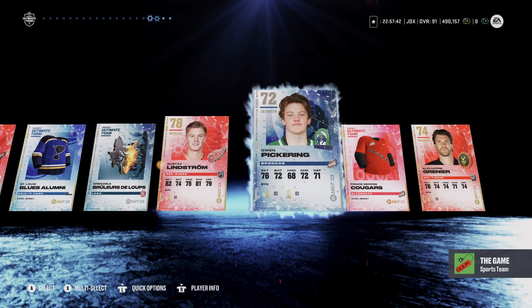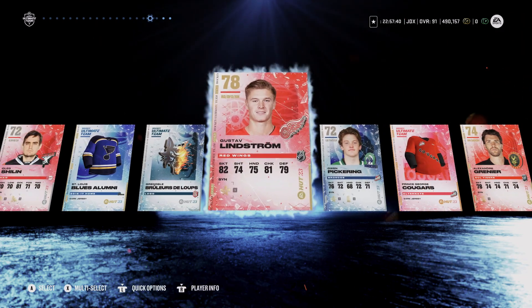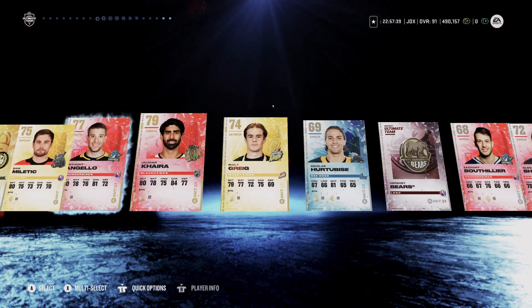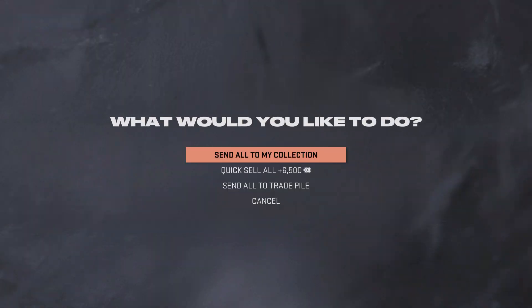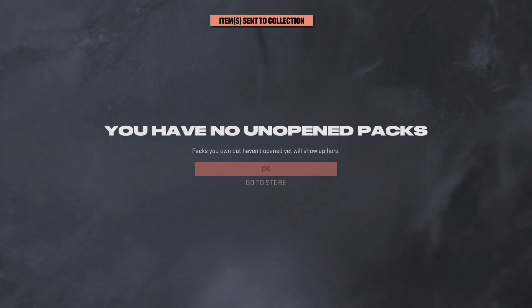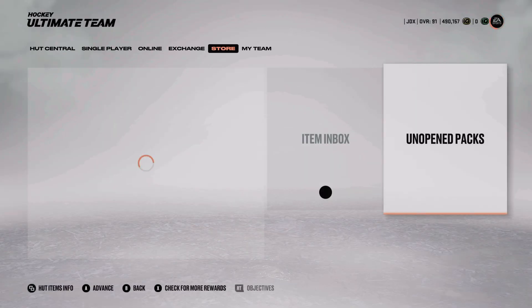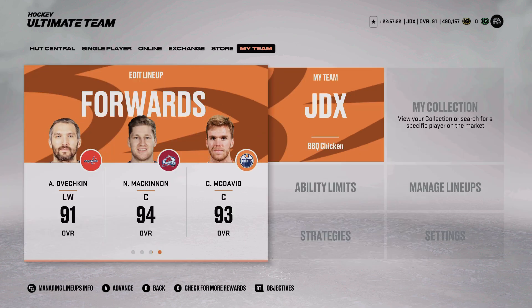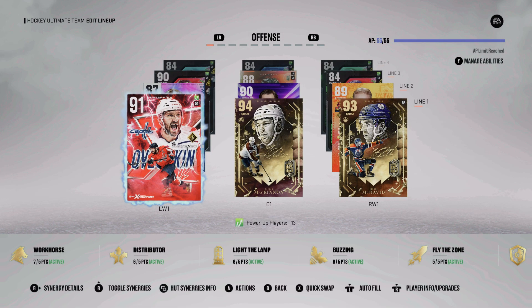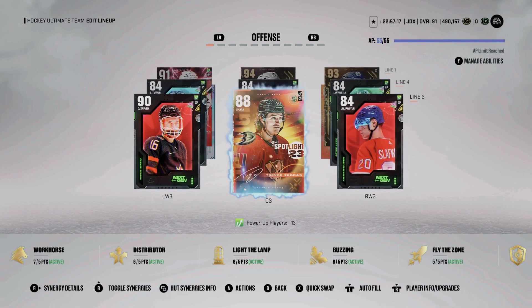Wow, I think Gustav Lindstrom is our best card there. Oh no, it's Kara Jujar — Kara. That is brutal, that really sucks. And if you are still here, the pack opening is over. McKinnon is now a 94, so that's good.